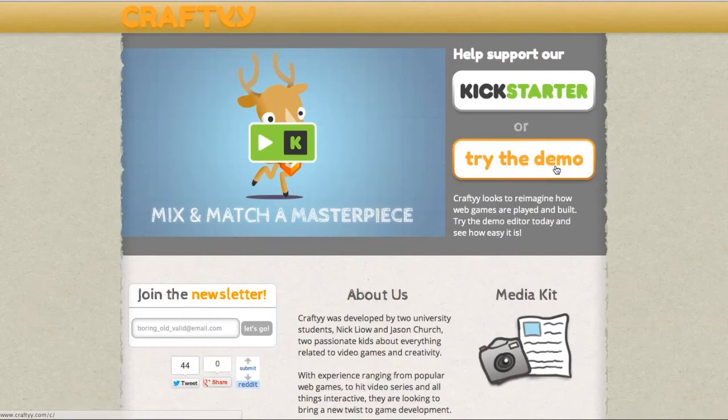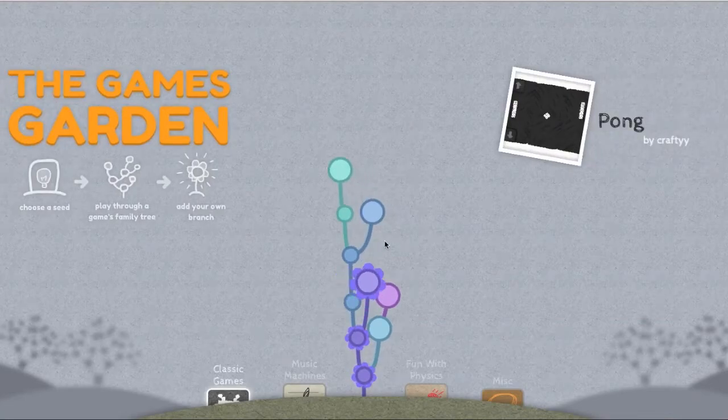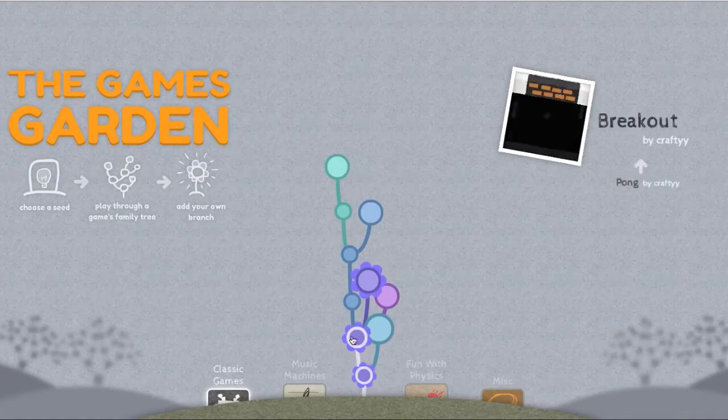Let's jump into our portal area — this is where all the games are housed. You can see that we've got a dynamically generated little tree, and this actually is the genealogy of the games that you play.